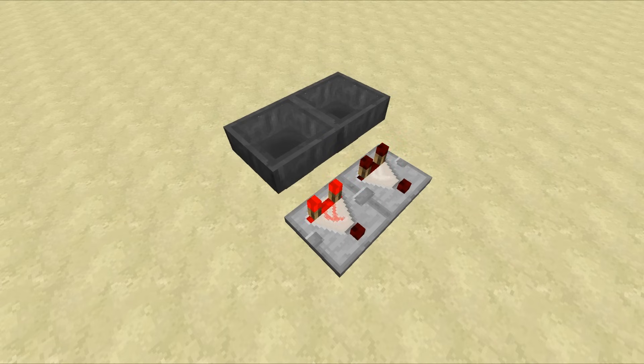Hello everyone, this is Mumbo here, welcome back. Today is another episode of Hi-Lo Tech, and in this one we're going to be taking a look at one of the best items in the game, and that is the hopper. Introduced in Minecraft 1.5, it is honestly strange to think about a Minecraft that exists without hoppers. They are so, so useful.